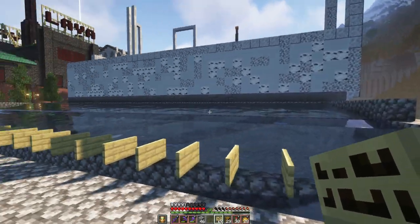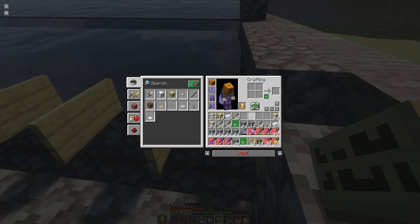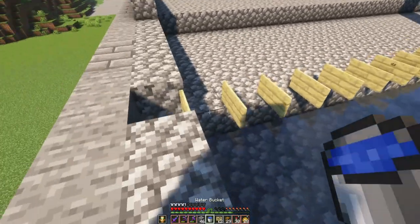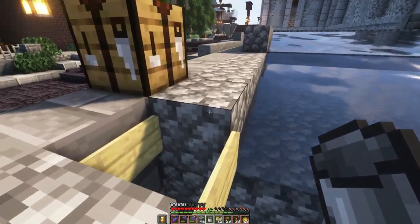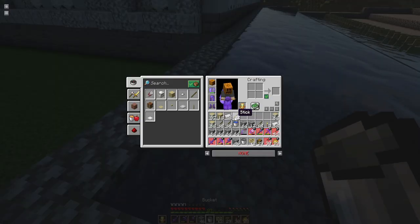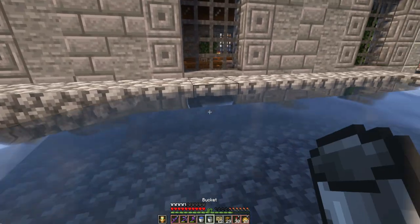I decided to make something out of this other factory. I'm making it into a vanilla birch farm — that's going to be my main idea. It's going to be very simple: just rows of dirt or grass and inside just water streams that bring the birch saplings and any logs down to a little collection area. I'll have a basement door access to go down and collect all the birch. I keep saying spruce — birch is what I meant. This is going to be a birch harvesting area.